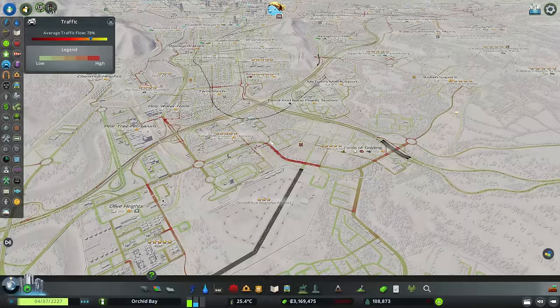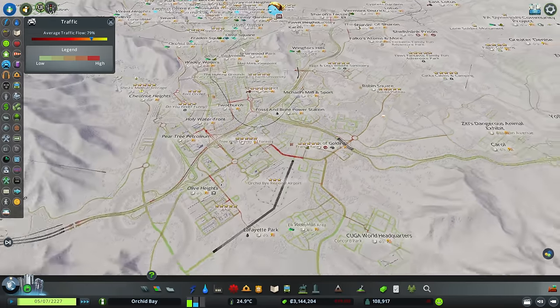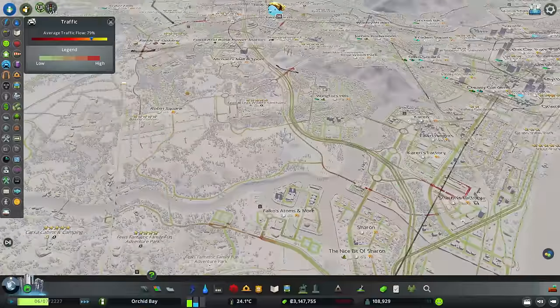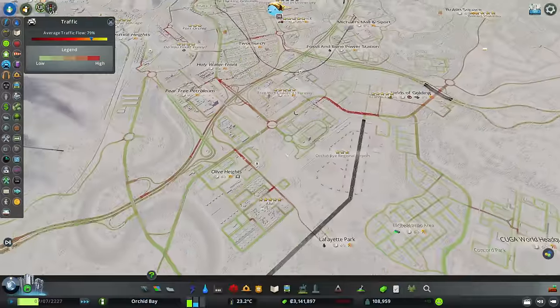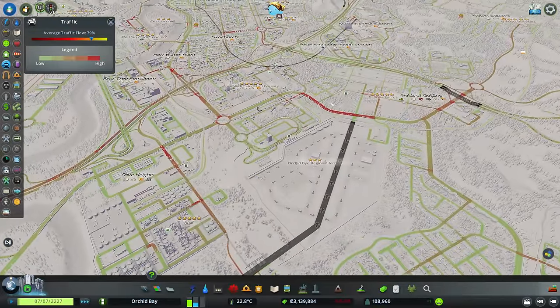I've been letting this run for about half an hour now and it's dropped to as low as 78%. Honestly I thought it'd be a lot less than that, so I'm pretty happy. Now let's do some traffic fixing with overcharged eggs. There have been a couple of red spots that have developed.